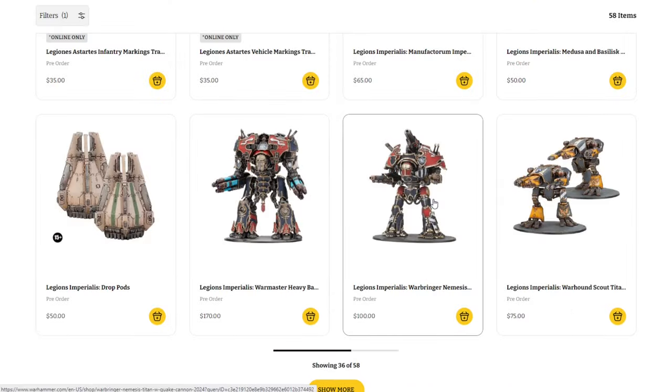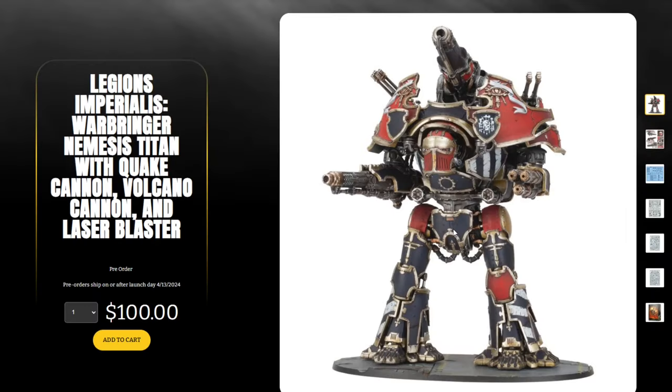We have the Legion Imperialis Warbringer Nemesis Titan with Quake Cannon, Volcano Cannon, and Laser Blaster — $100 for this. I think it was previously offered but with different weapon configurations. It's also not on the pre-order price list. Not nearly as chunky as the Warmaster, but a lot of this stuff has been underproduced, so if you're after one, I wouldn't hesitate even though it's meant to be part of the permanent range.